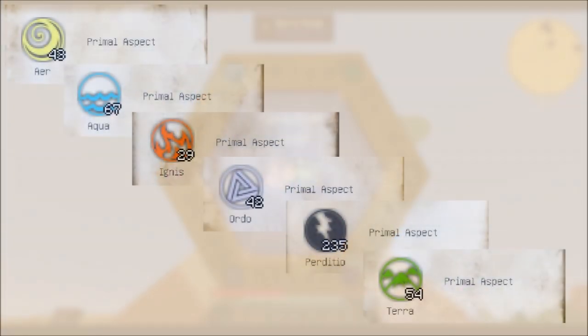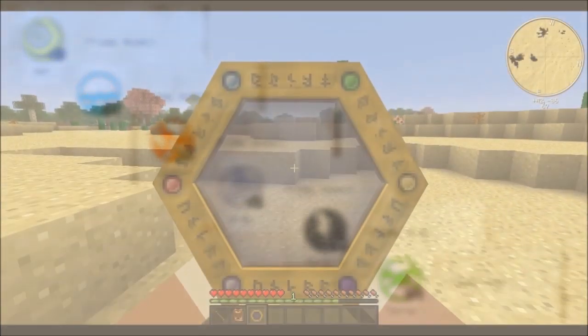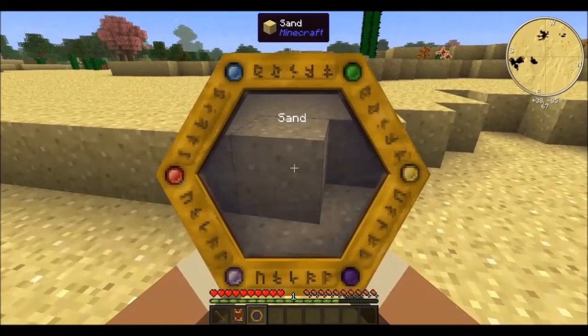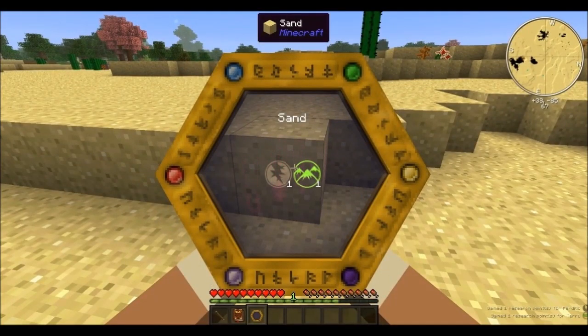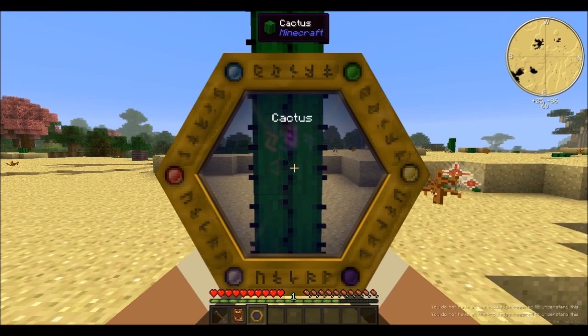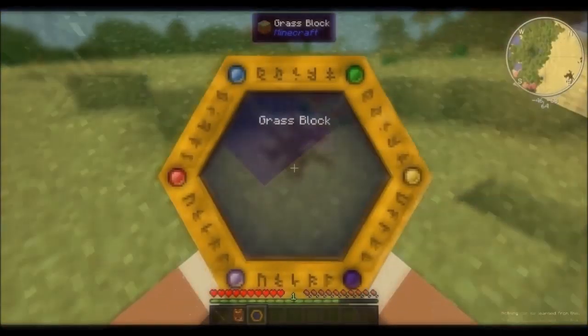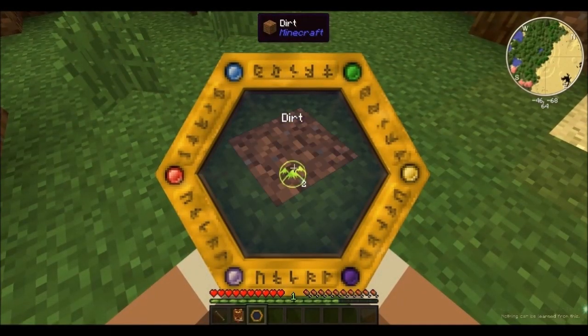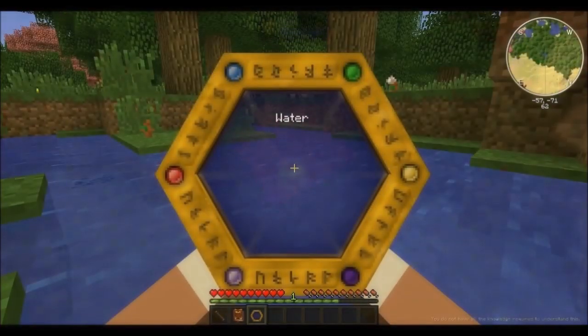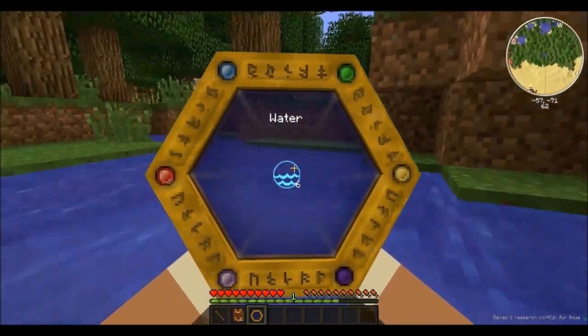The primal aspects are called air, aqua, ignis, ordo, perditeo and terra. While on your journey to charge up your wand, you also want to scan every possible block and entity you come across. A lot of them you will not yet be able to scan, but every successful scan may give you new aspects to discover, as well as research points towards the scanned object's aspects, which will come in handy later on when we're doing some actual research.